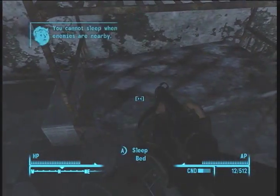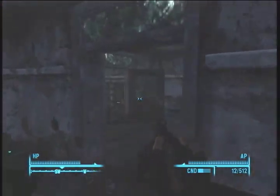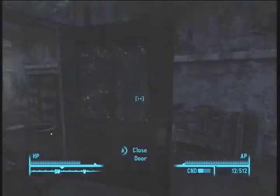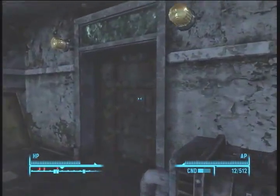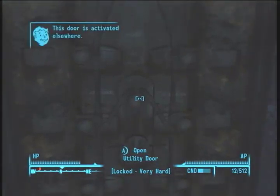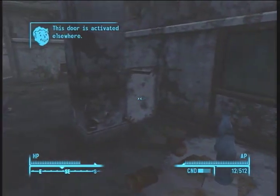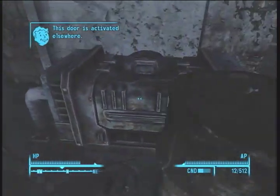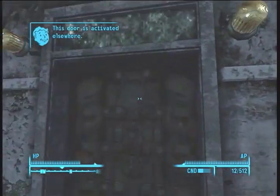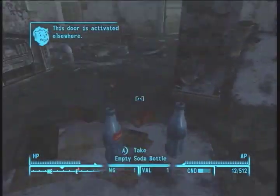It's going to be a lot of fighting in here. Can't sleep — an enemy is nearby. This was clearly not the way. So let's look around a little bit. There's a door. The door was activated somewhere else. There's gotta be a computer nearby — it's probably right in front of my face, but I don't see it.